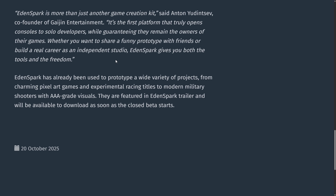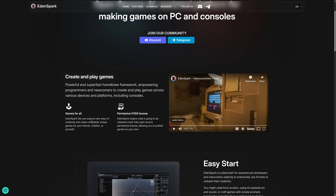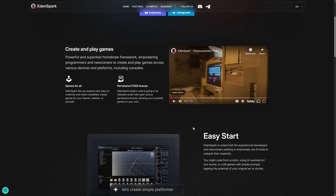Whether you want to share a funny prototype with friends or build a career as an independent studio, EdenSpark gives you both the tools and the freedom. EdenSpark has already been used to prototype a wide variety of projects, from charming pixel art games and experimental racing titles to modern military shooters with AAA-grade visuals. There is now an EdenSpark homepage. Everyone can create games. It's going to be under a permissive open source license, and is easy to get started.